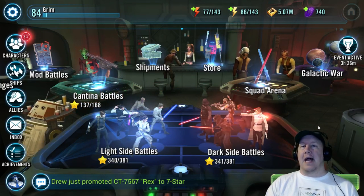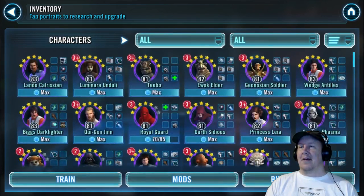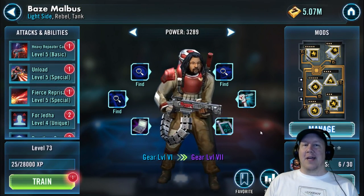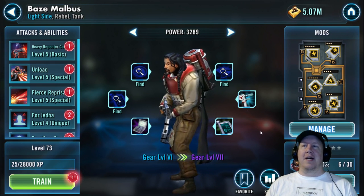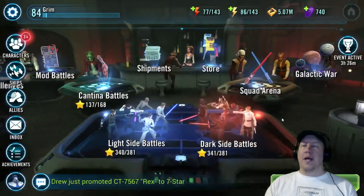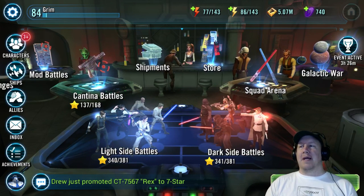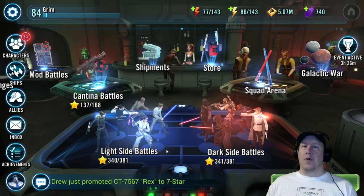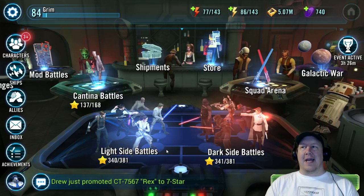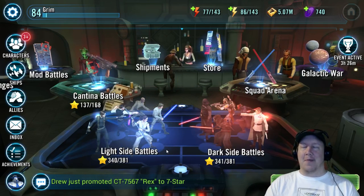Let's go ahead and get into how to farm or get shards for Baze. Baze is the Rogue One tank here. As you can see I don't have him worked up just yet, but he is really, really good. The way the game basically provides free-to-play players to farm him is by going into the light side battles and going to hard mode 9c. You can do the three battles a day and you might get a Baze shard or you might not — it's a terrible way to farm him, basically.